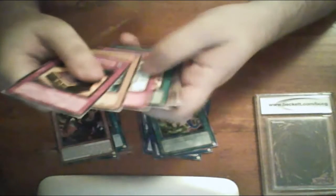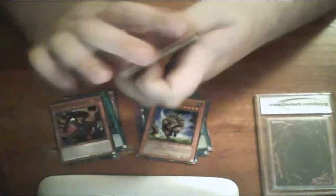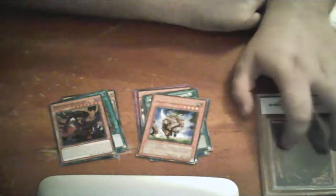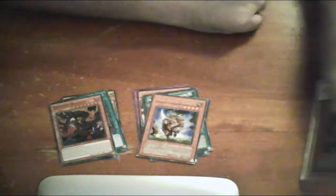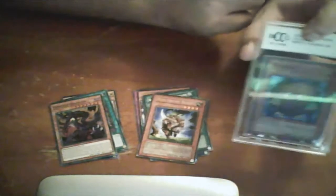But still, not a bad pull from our things, and we'll just check on the Beckett top loader here and see what we get. And it's — it's Carivo! Nice, nice. We got the actual thing on the box there — Carivo, from the Metal Raiders.